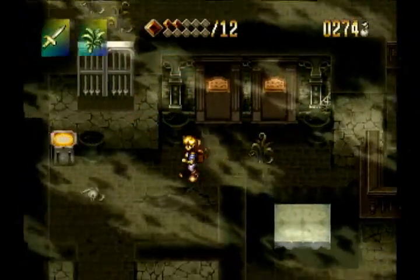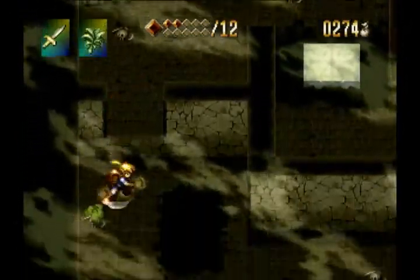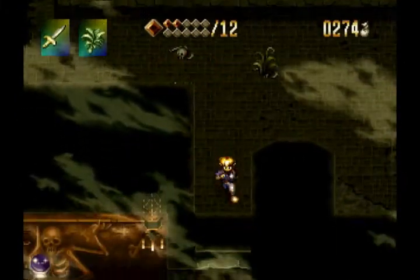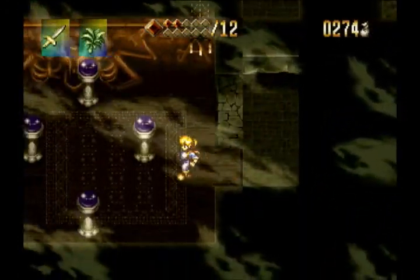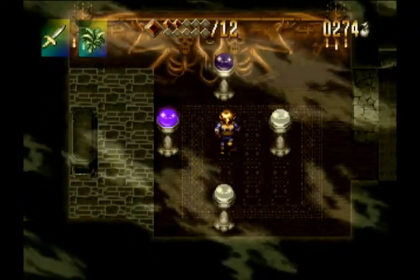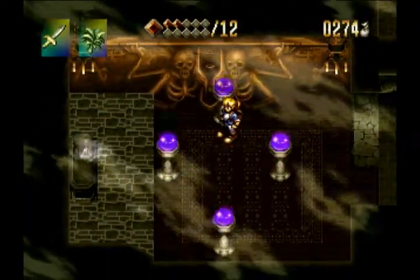Those tablets on the wall contain the same two clues that are on the east side of the room, so there's no reason to read them again. Let's go down here. Remember, the other clue talked about the sun going from east to west and a shadow coming from the bottom to the top, so let's hit those two switches in that order.